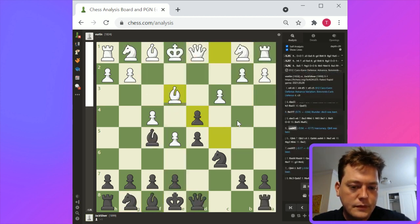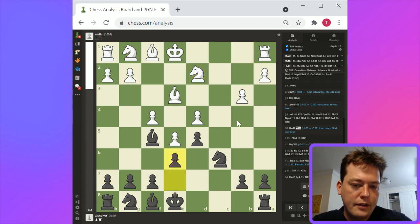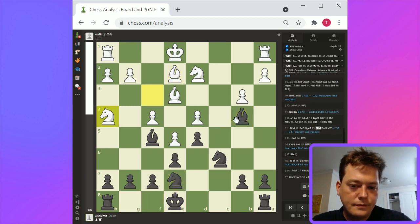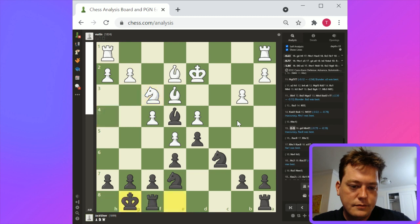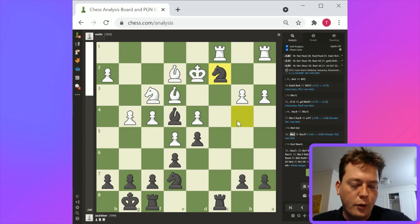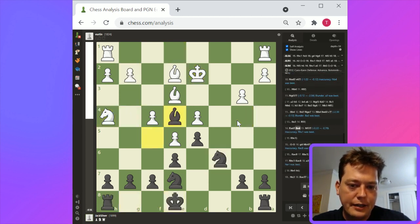So I think black has been pretty reasonable: bishop f5, pawn takes, pawn takes, b3, queen b4. Here — what are white's moves? A3 preventing bishop b4 or knight b4 — that makes sense. Rook to c1 I guess. Certainly by this fork, things are going pretty badly for white. I guess a3 would have been an improvement.